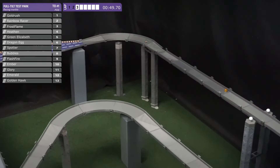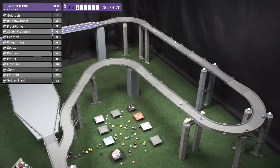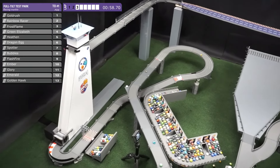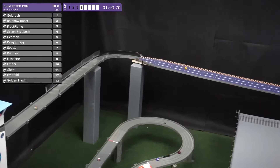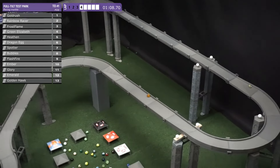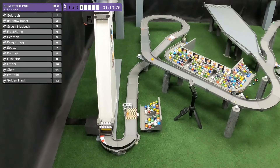Right behind is Frost Flame, who we saw last season, followed by Heathen and Green Elizabeth, who now switches with Heathen. Remember, she kind of came out of nowhere at the end of last race to slot in at about 4th. So we're getting used to all the marbles here — a lot of new marbles, a lot of rookies. Gold Rush and Rainbow Racer being two of them. It is a lot to take in, but try to stay focused on the ones who really do have a chance. Gold Rush and Rainbow Racer both with a chance to qualify, putting on another good show so far.